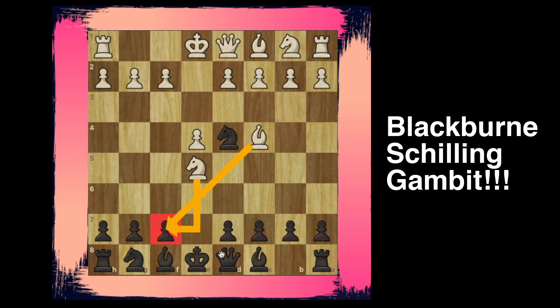In this position we're going to play queen to g5, hitting the knight on e5 with our queen and also hitting the pawn on g2. Knight captures on f7, forking our queen and rook — this looks hopeless for black. So how can we save this?